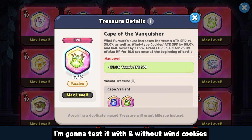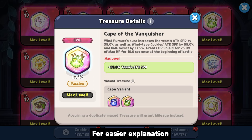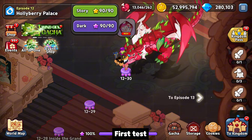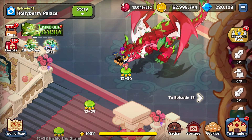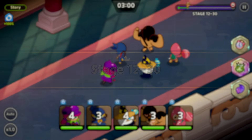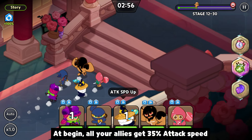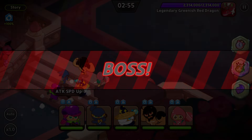I'm gonna test it with and without wind cookies, for easier explanation. First test — at the beginning, all your allies get 35% attack speed.